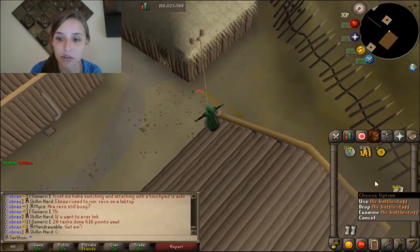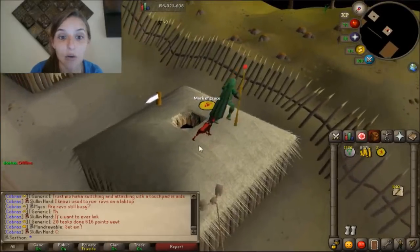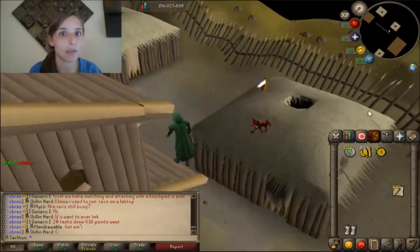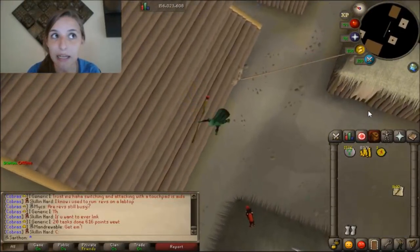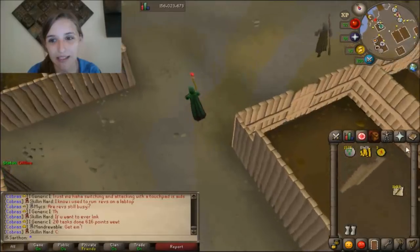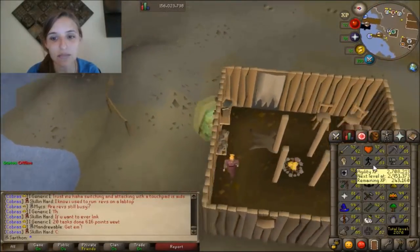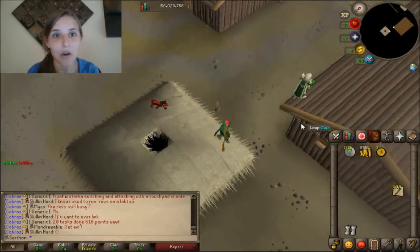I'm hoping to get 84 agility out of all this, but I've got 1,400 Battle Stavs left to alch. Last time I price checked that, I was at almost 14 million Battle Stavs. I haven't really been buying the Battle Stavs because I don't want to make any more into Air Orbs, but I'll probably get back into that once I have a nice cash stack. We'll see if this gives me an agility level.